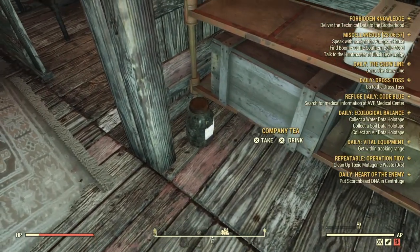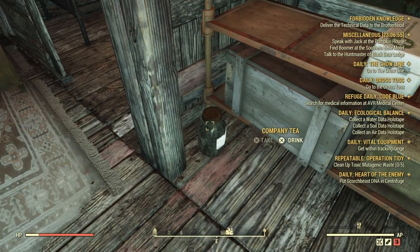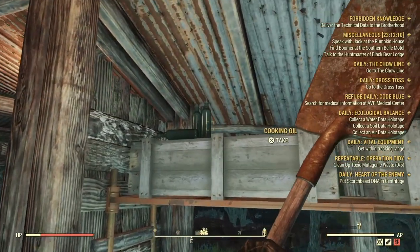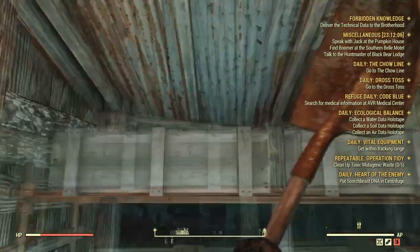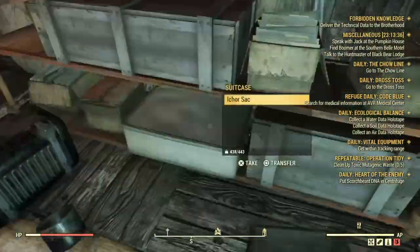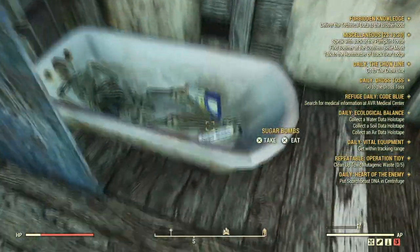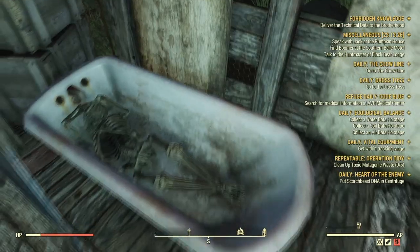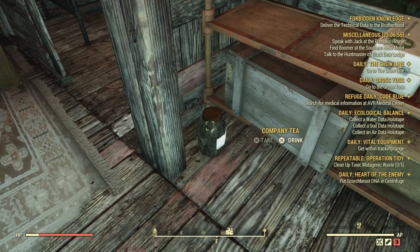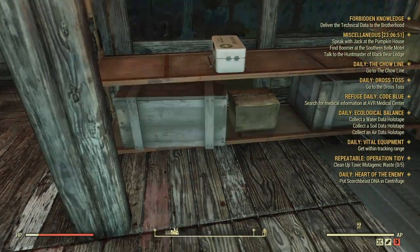This is a free Company Tea spawn location. This will respawn with everything else in the world, so you can reset it with a 250 item pick up. It's going to save you crafting as well. There's also a lot of free good items around here like the cooking oil, there's a chem box so you can get some chems and meds from there, there's potato chips, and you've got two sugar bombs in the bathtub over here. But above all else the main thing is that Company Tea — such an easy pick up location. It saves you so many ingredients when you pick it up rather than crafting it, so it's definitely worth grabbing.